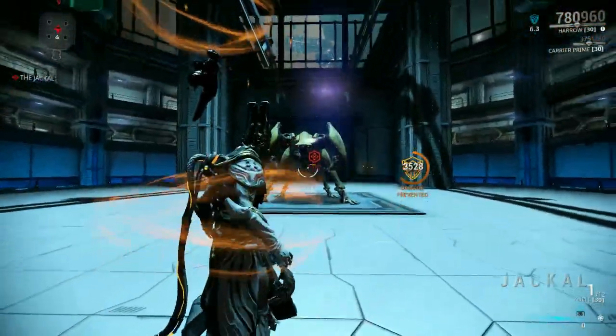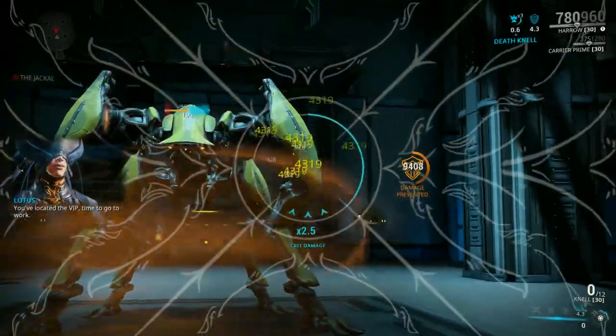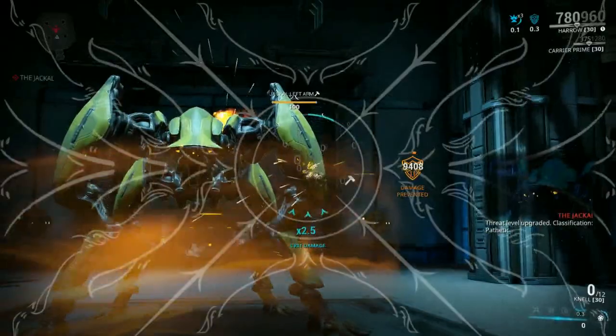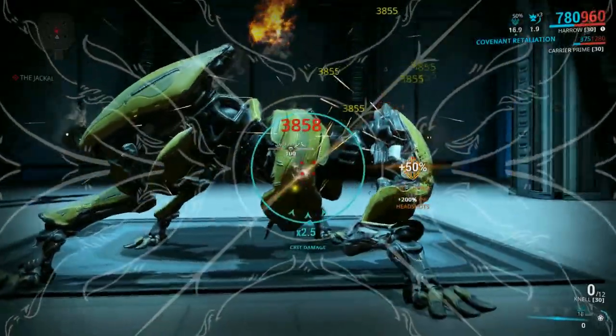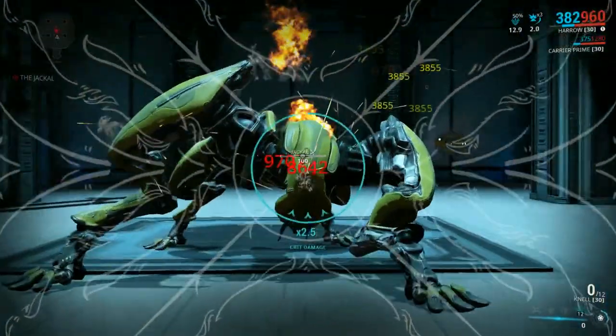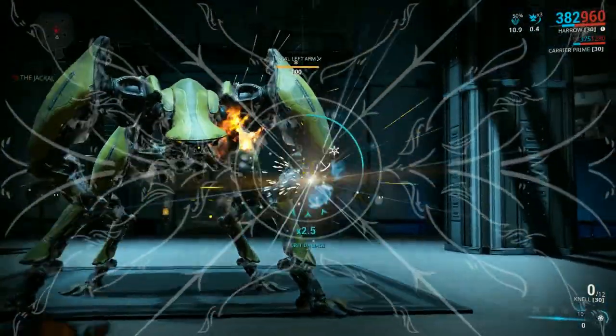Activating Covenant to ignore the initial damage phase of the Jackal before it becomes stun locked, and to absorb said damage and boost critical chance as the buff cycles. Using the Nell as a kill weapon, landing a headshot to trigger the death Nell buff, creating an infinite ammo loop against this particular boss.